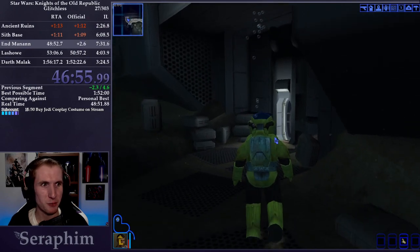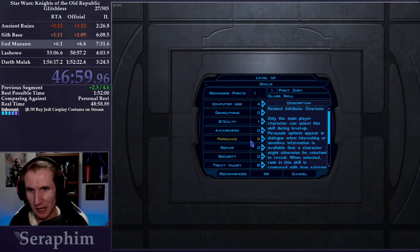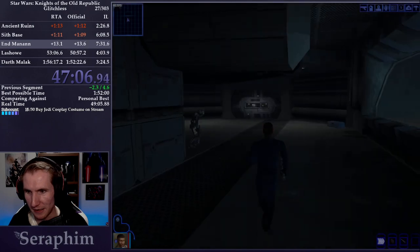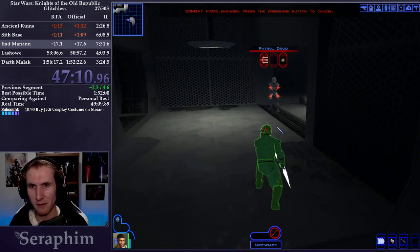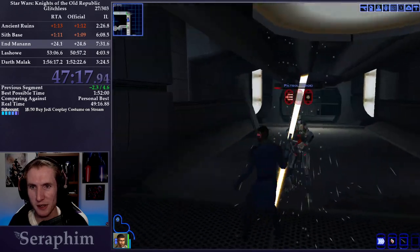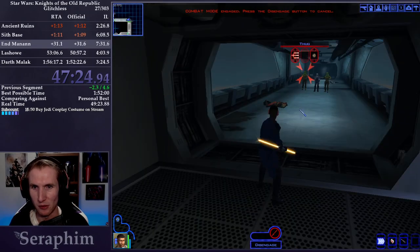As we get to this next area, I'm going to do my level up. We're going to increase our Persuasion skill to 10, get the Dominate Mind Force power, and improve Flurry, which is helpful for our DPS. It's very important that I get Dominate Mind and 10 Persuasion because our next planet is going to be Korriban, and Korriban has some pretty tight persuasion checks. By getting that, we just have enough to get through what we need to do.